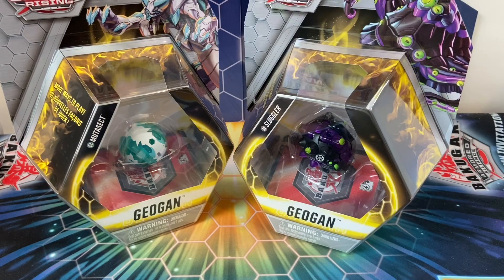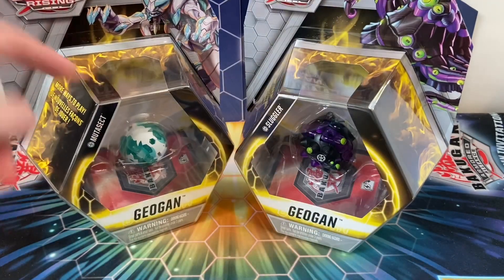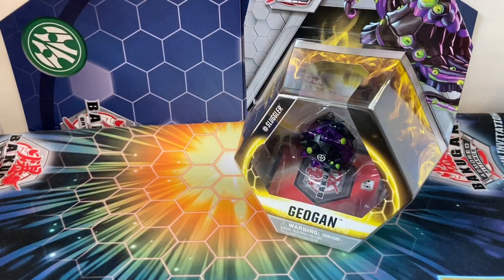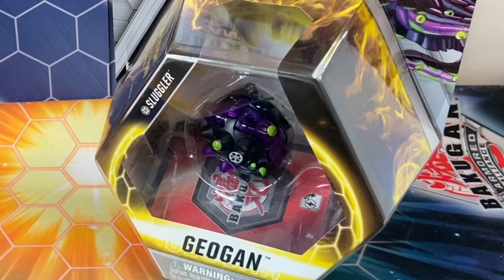Ironically, these showed up in my local store. However, I had actually ordered them from someone just a couple days beforehand. So here we are — we got Haos Mutasect and Darkest Sluggler. Today's video is going to be on Sluggler. I've actually reviewed Darkest Mutasect in the Geogon brawler pack that I posted a review of a couple days ago.